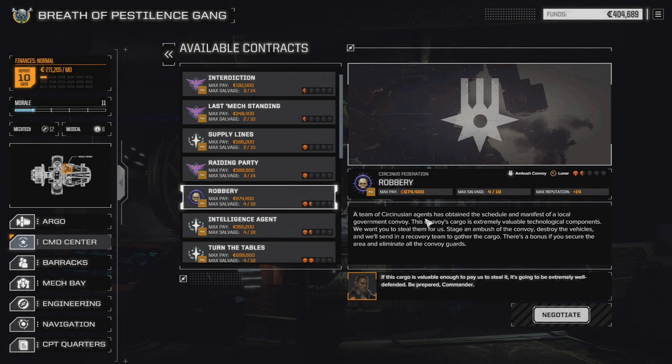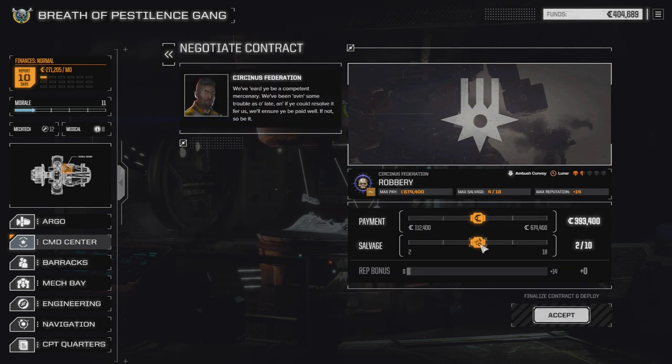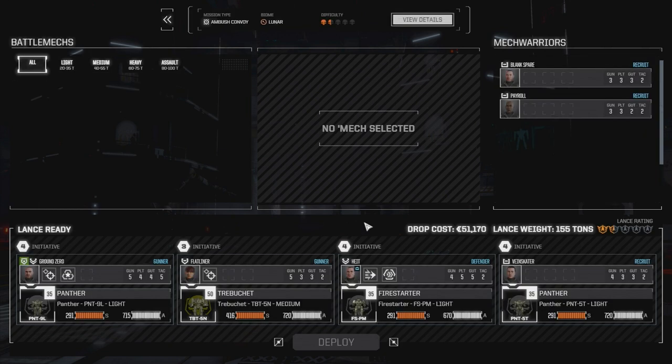A team of Cirkinis agents has obtained the schedule and manifest of a local government convoy. The cargo is extremely valuable technological components — we need to steal them. Stage an ambush, destroy the vehicles, and a recovery team will gather the cargo. There's a bonus for eliminating all convoy guards. We can do that. Let's negotiate — we're going to go 4 of 18 since our monetary situation is good. It's a 1.5 skull mission so defenders will probably be a lance of mechs — we'll try to grab some parts. Let's deploy.